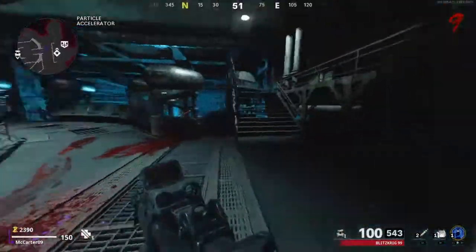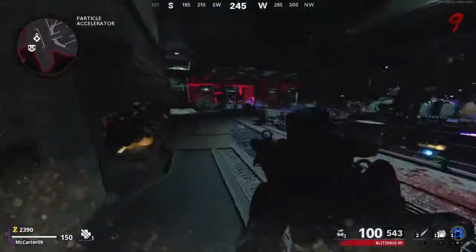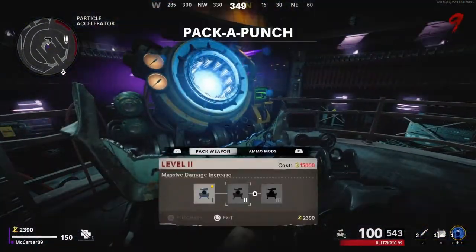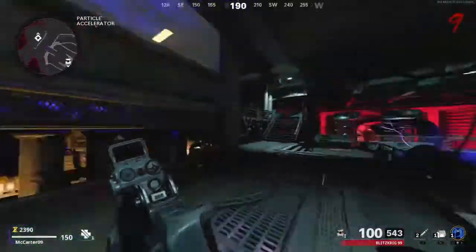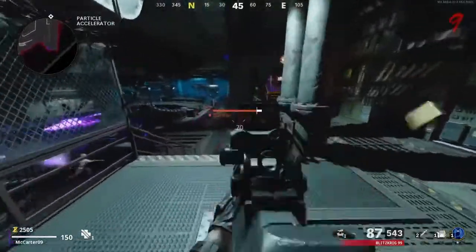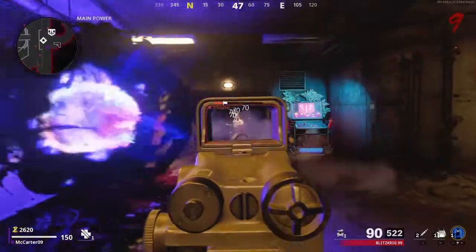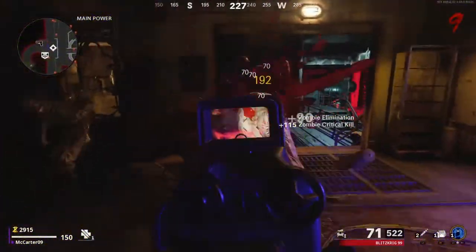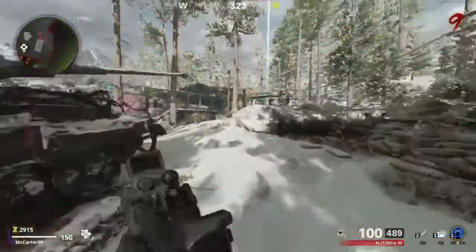In case you guys didn't know, C4 is a really good grenade in this. Because whenever the big guys get there, you can throw it down and blow them up. And then it's 15k for that. We don't really need the fast revive since we don't have to revive anyone but ourselves and we only get one chance at that.